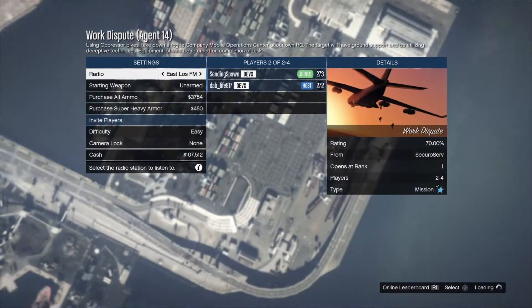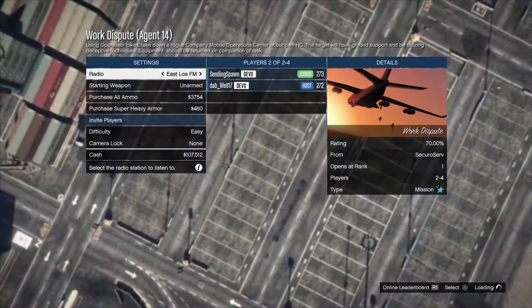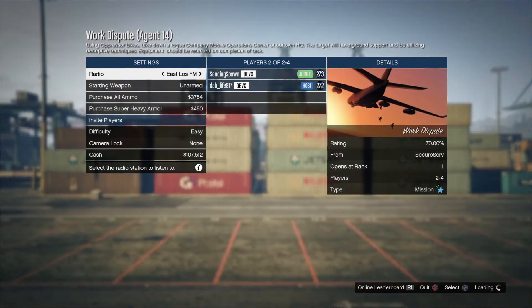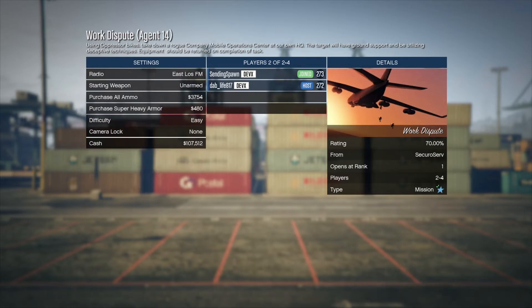Alright guys, so once you load in, if your friend that's helping you out is the host then you guys are all set. All you have to do is just wait for them to start the job. But if you're starting it then just back out so that makes them the host and have them re-invite you back, so that way you get the red joggers otherwise it's just going to give you the black ones. Just go ahead and ready up the job.